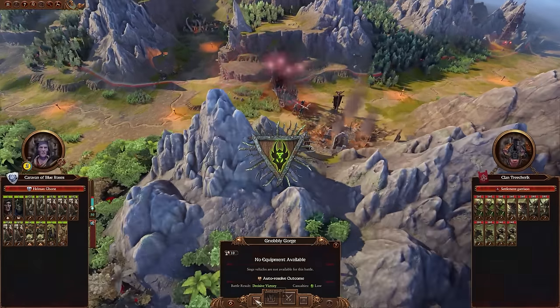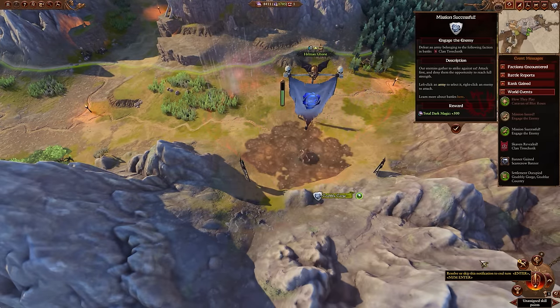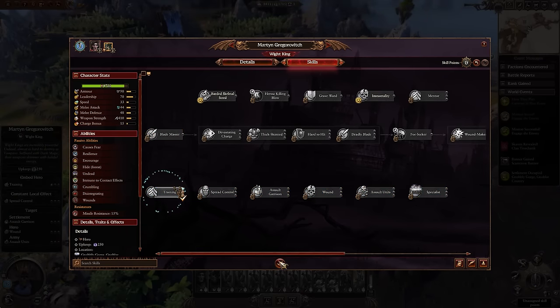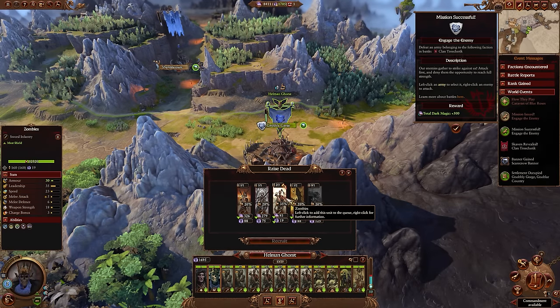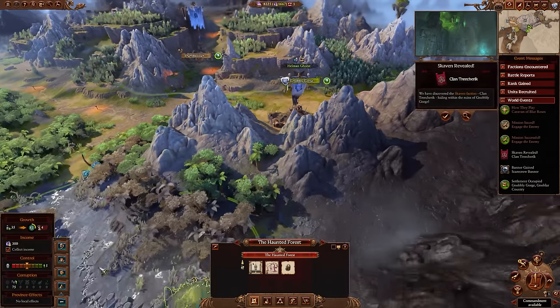Speaking of which, if you're invading somewhere and want to make it easier, try to target any settlements you know are spreading a lot of corruption, or any armies doing the same. Naturally when attacking a region you'll take every settlement or at least raze it anyway, but if you can target these specific ones first, it will cleanse the area and make it a lot easier for your armies to move around and potentially move into if you desire.